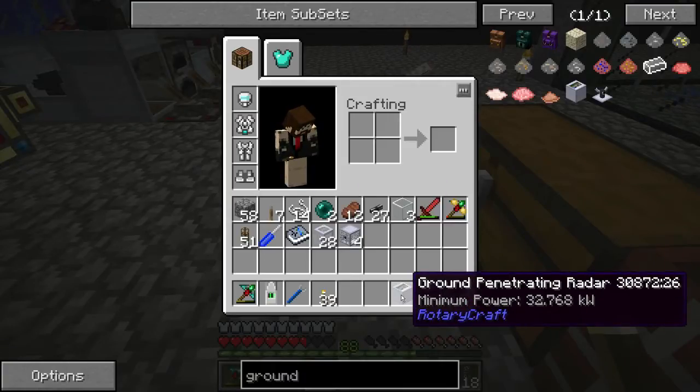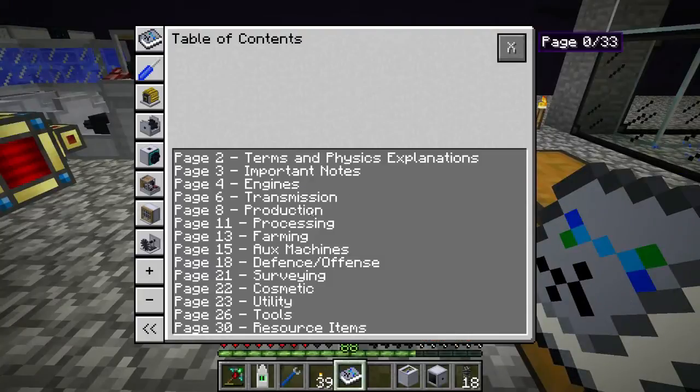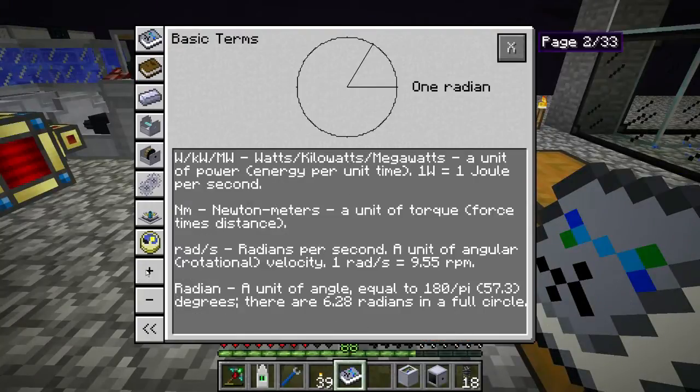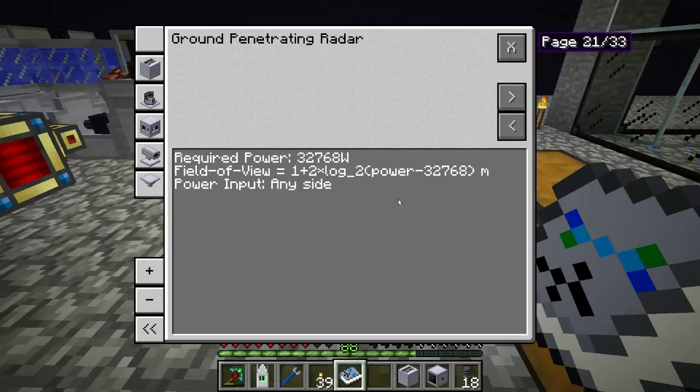So if we just hold shift, you can see it has a minimum power of 32,000 kilowatts. Let's check the book for more information. Larger power inputs will give you a wider view angle — so essentially the more power you put into it, the wider the scan. There's a little mathematical equation in there for how much power you want to put in.